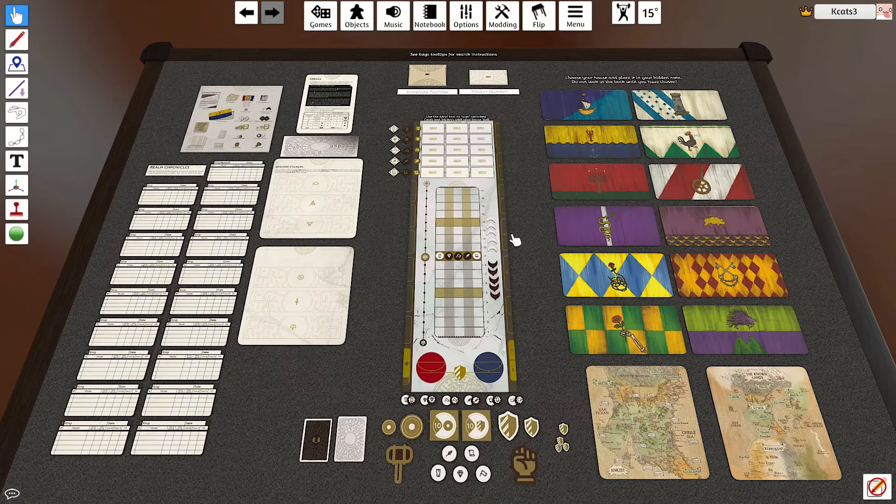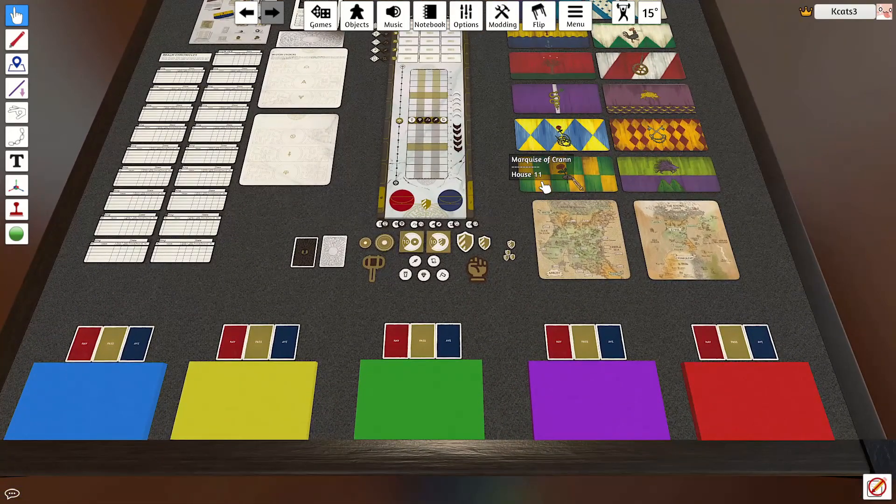The King's Dilemma is a game where you have council members, each representing reputable houses that the king depends on to make decisions. This entire game is based off of storytelling, narrative, and voting on what path the story should take.